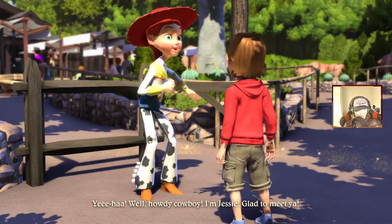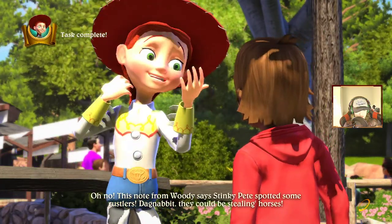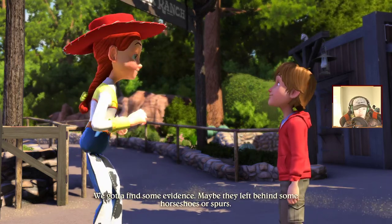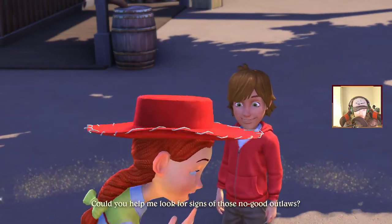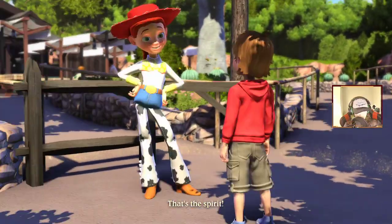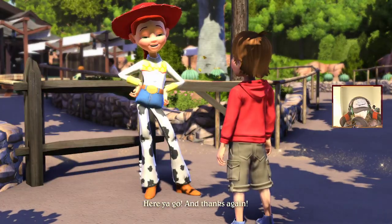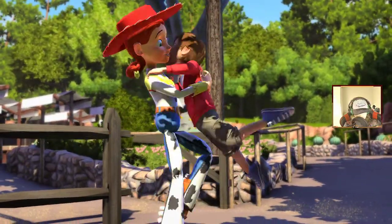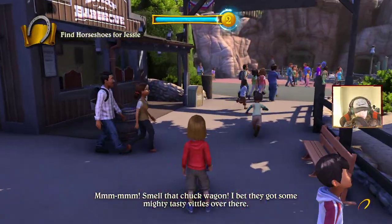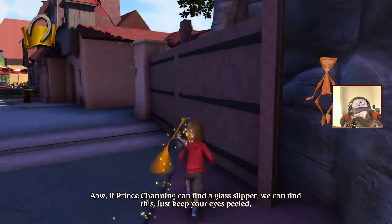Hey Jesse — hi, well howdy cowboy! I'm Jesse, glad to meet you. This note from Woody says Stinky Pete spotted some rustlers — they could be stealing horses. We gotta find some evidence; maybe they left behind some horseshoes or spurs — could you help me look? Sure! That was an extreme high five. Give me your autograph — here you go. So long and don't forget about tracking down them horses — yep, we're gonna track them down right now.